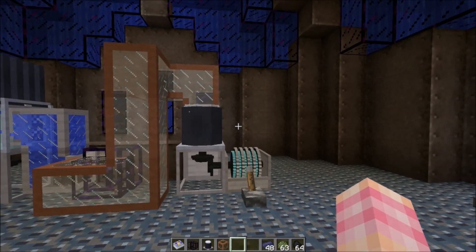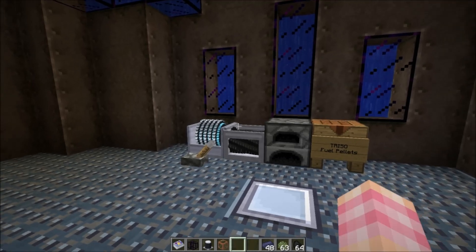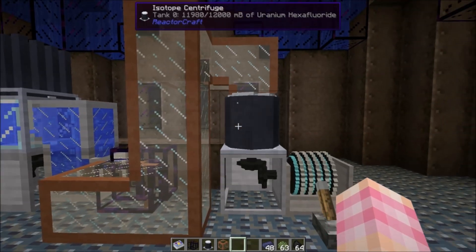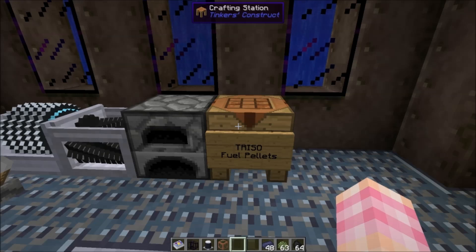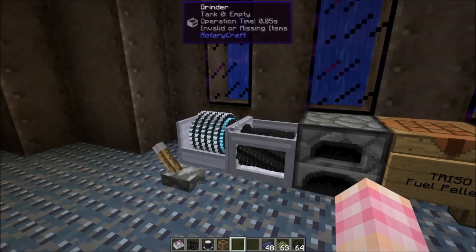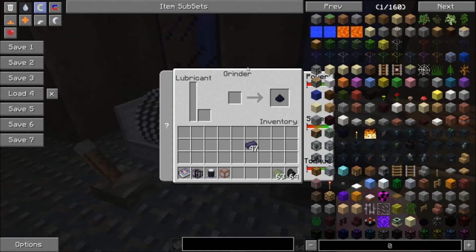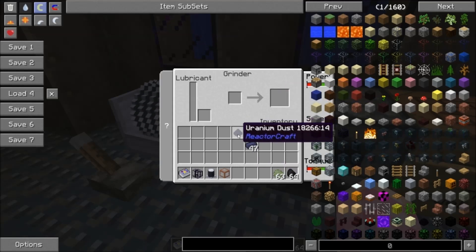We're going to let the isotope centrifuge run for a while. While that's running, I'm going to show you another type of fuel you can get out of uranium — this is used for a different type of reactor. Over here we're producing uranium fuel pellets for a standard nuclear reactor; over here we're going to produce what are called TRISO fuel pellets. These are used in a different reactor in the mod called a pebble bed reactor. You can take your pitchblend ingots and grind them into uranium dust.